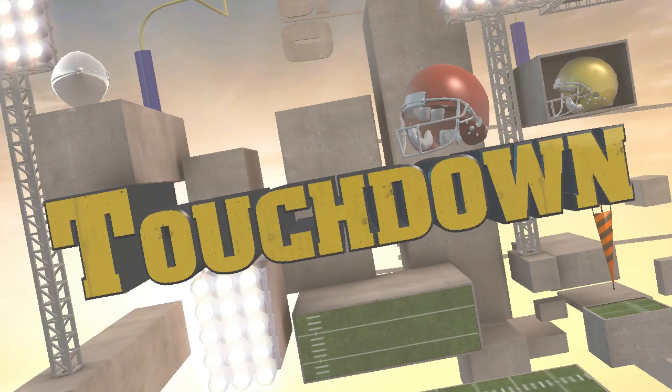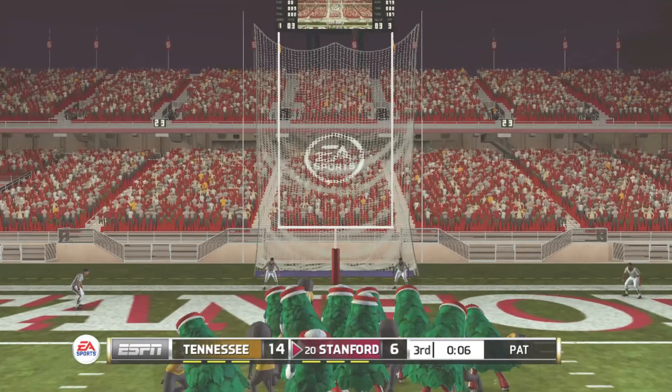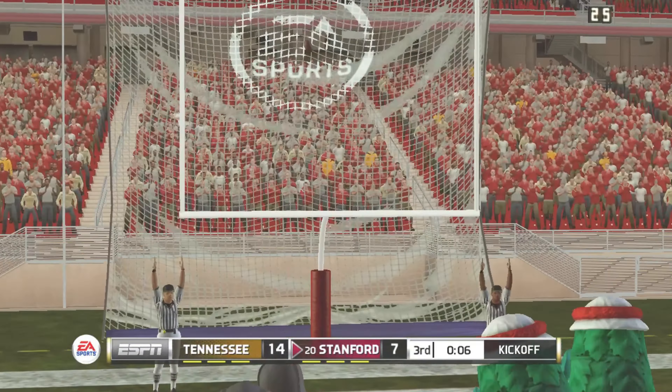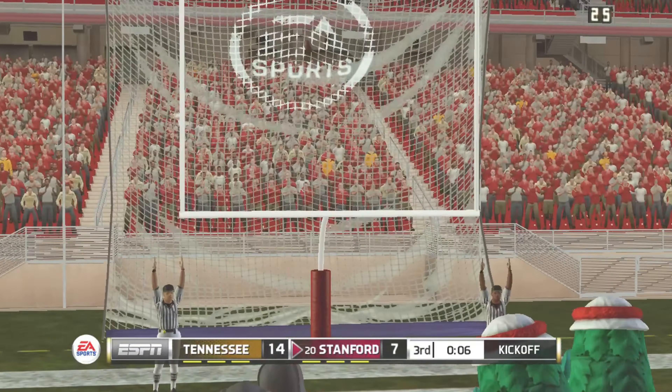The defense just met the blockers head-on and drove them back straight into the runner. From their own 19-yard line, it's third down. Looking to throw — he heaves it deep — and a great catch! Touchdown, Cardinal! What a display of pure speed. Any time this guy touches a ball, he has the ability to go the entire length of the field with that speed.